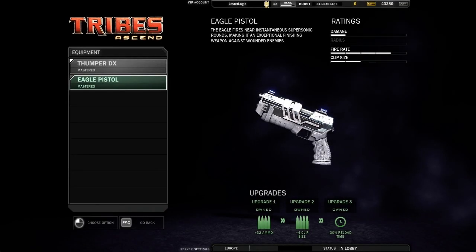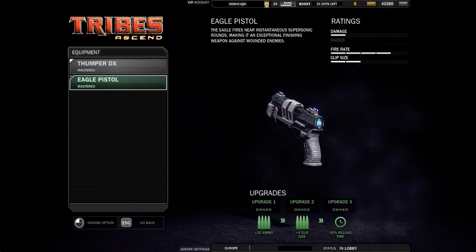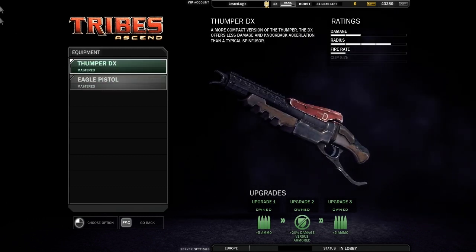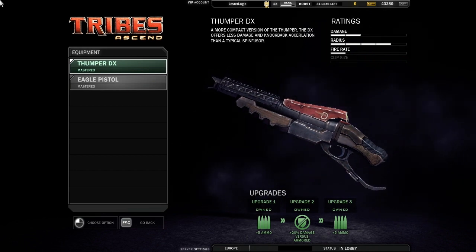The secondary weapon choice is between the Thumper and the Eagle Pistol. Two very different weapons — one is a hitscan pistol and the other is a slow moving explosive. The Thumper is favoured almost universally, and when used in combination with the Assault Rifle makes you extremely versatile on the field.